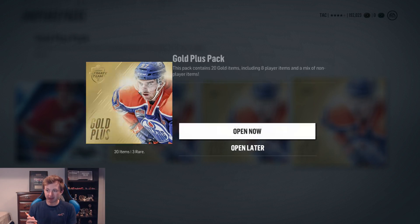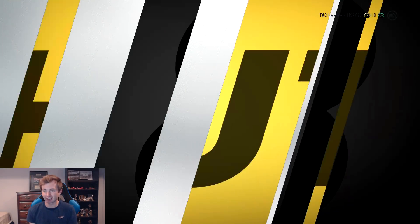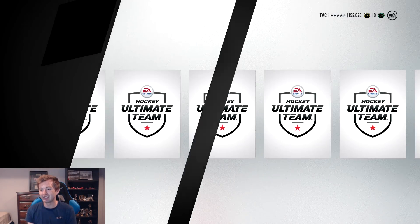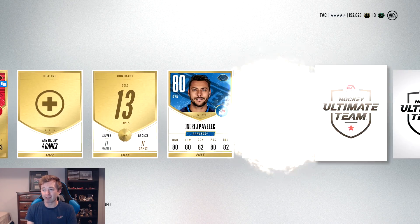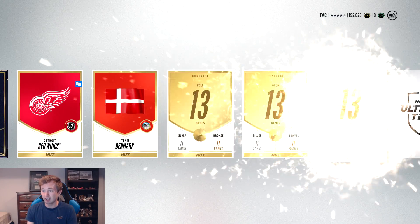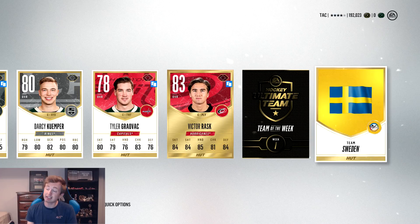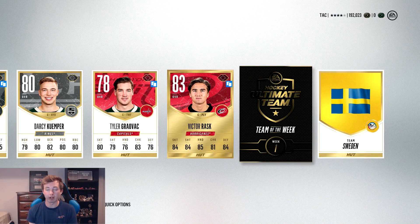Alright guys, this next pack — still can't believe that one: McKinnon, Draisaitl, three collectibles. Are you kidding me?! Dylan Larkin — I already have him, but I'm always seeing Larkin. We get Brock Nelson, another collectible. Here's our next rare — Victor Rask, but a Teen Week collectible though, so that made up for it.